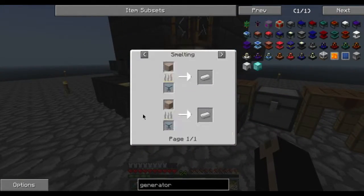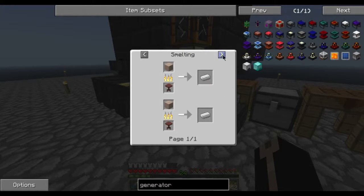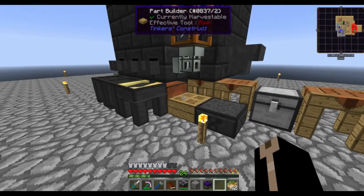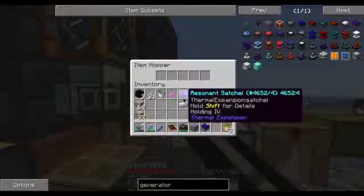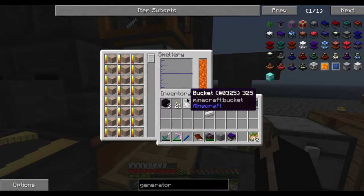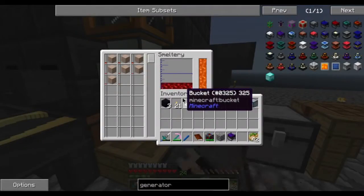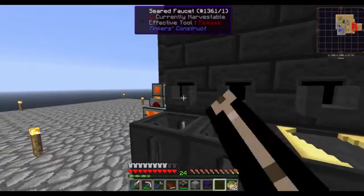I should probably check real quick. You can cook them, you can straight up pulverize them to get two dust - that's interesting. There's no high oven or anything to triple the output, which is what I was wondering about. Because it's not great, but it is triple the output, so it's really something you should think about. Yay, iron.